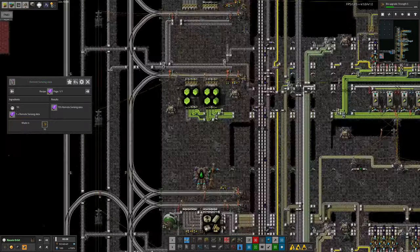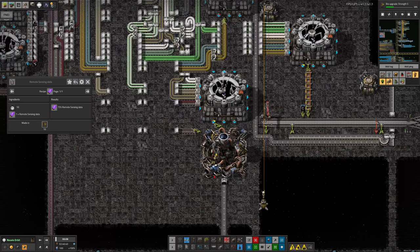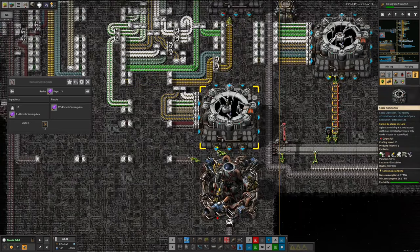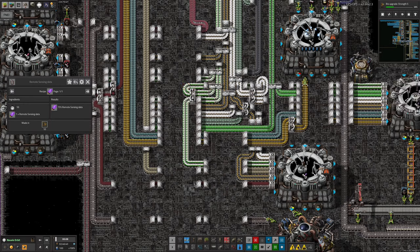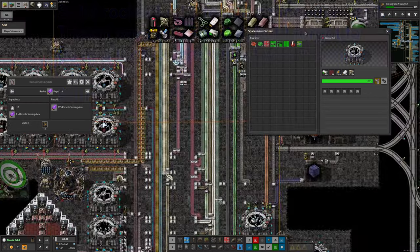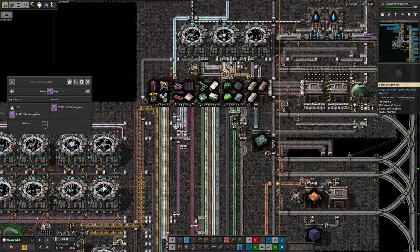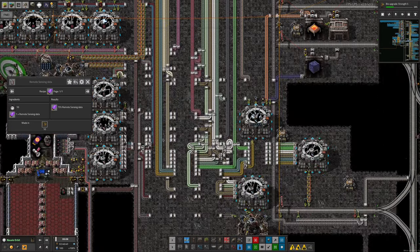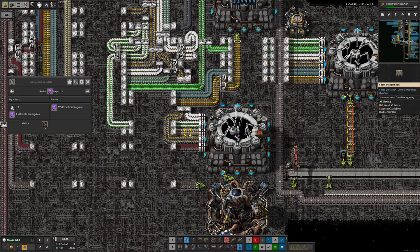You then need remote sensing data, which doesn't get made anywhere — that's always a sign that it comes from launching probes. He has set that up and it's now done over here. That's making a new type of probe over here, which consists mostly of stuff we already have. The rocket control units were already available in this area, so he's brought some of those down and fed them in. Solar panels are also available around here. Solid rocket fuel was coming in down here already. Data cards — yes, plenty of those. And the radars he managed to finagle in — they were already being brought up to space for something else, so it was a relatively easy job to put them onto the trains.